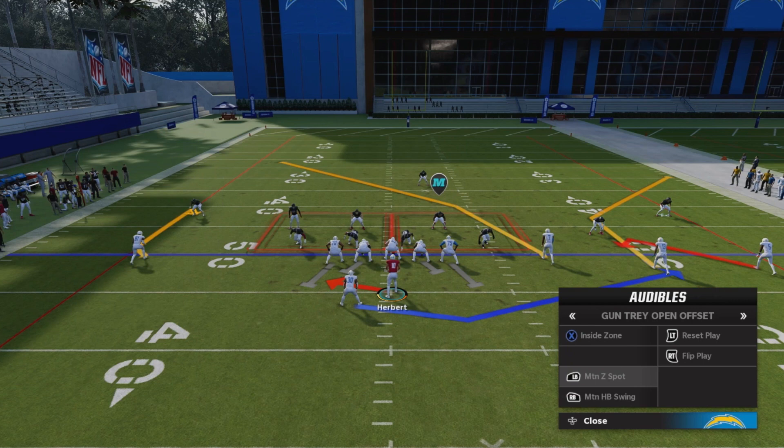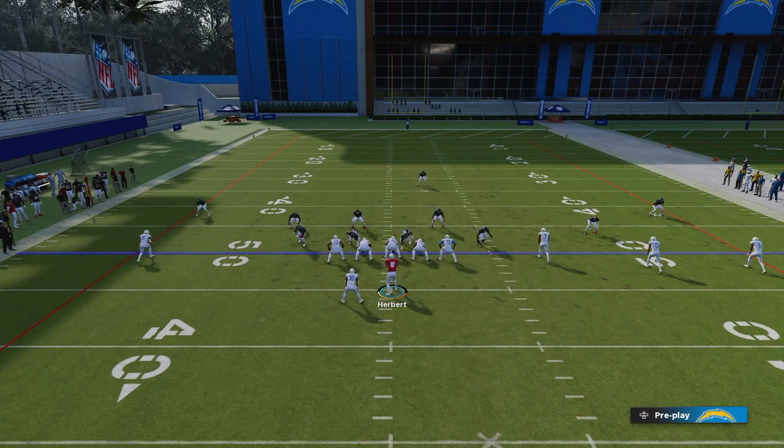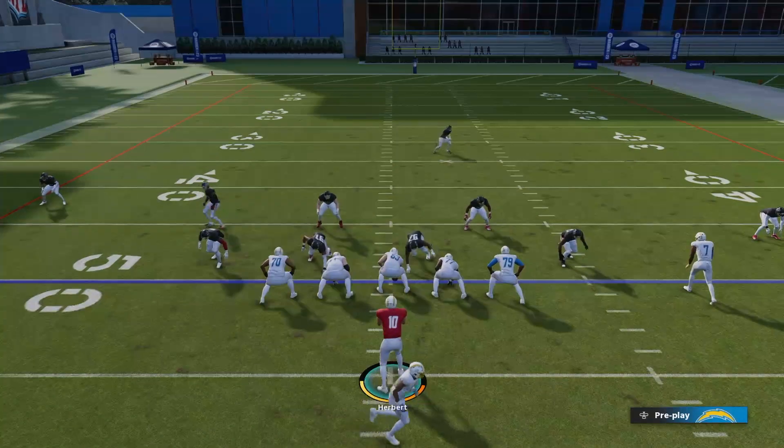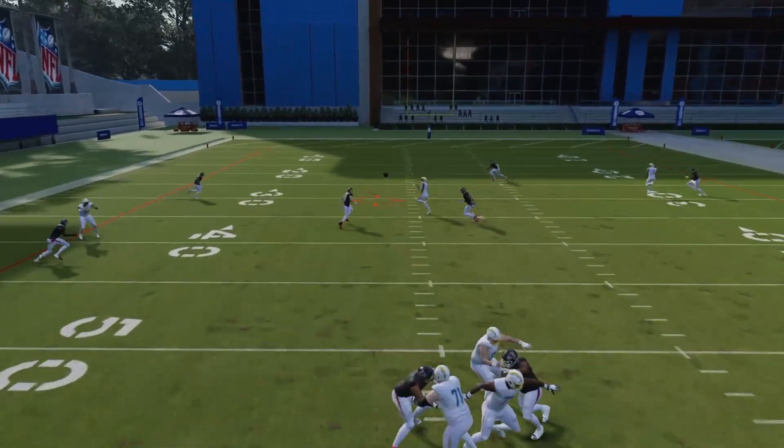This is where you start frustrating people online and it gets really fun when you start calling audibles. If you just ran the swing play, you can call this play where the running back swings again — but number seven, instead of blocking, runs a slant right behind that linebacker. If you gained yards on the swing pass before, the opponent will likely user-man that linebacker and chase the running back to the sideline, leaving the tight end wide open in the slot.